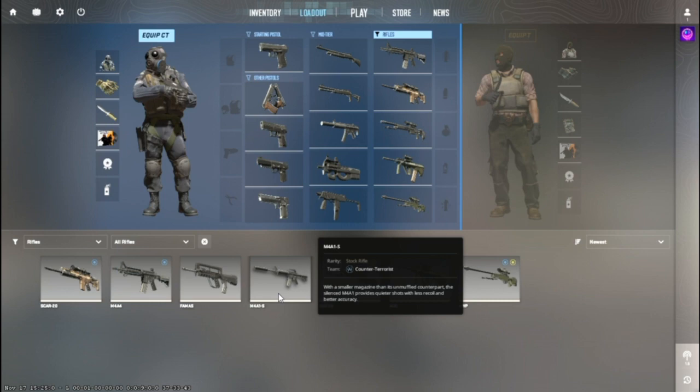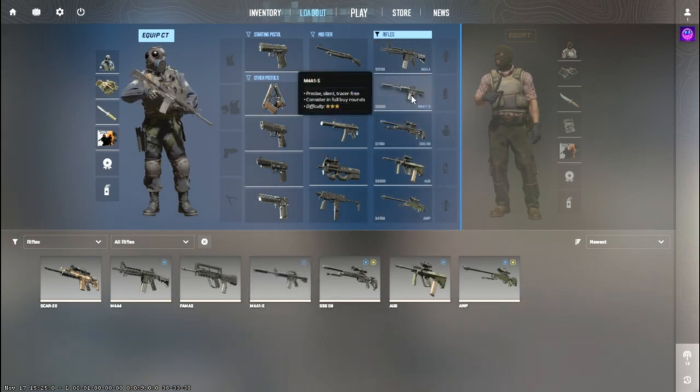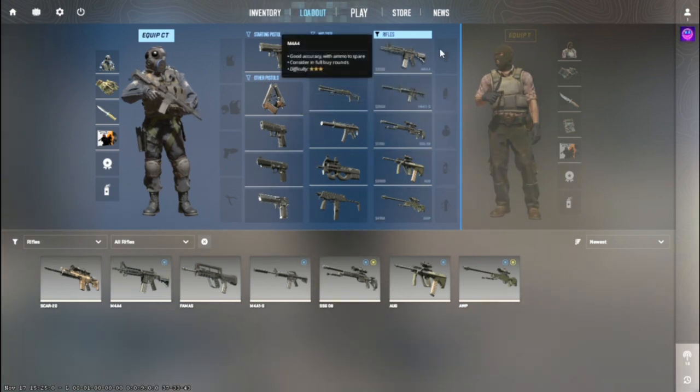Then place it on the rifle slot you want to replace. For now, let's replace it on the CZ-20. And there you go — you can see that I have equipped both M4s at the same time when playing the game.